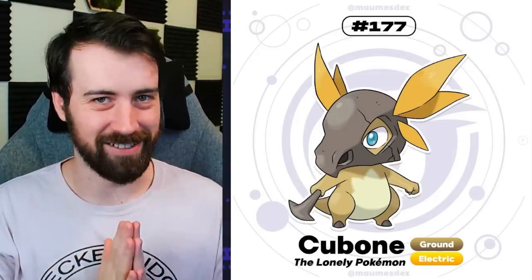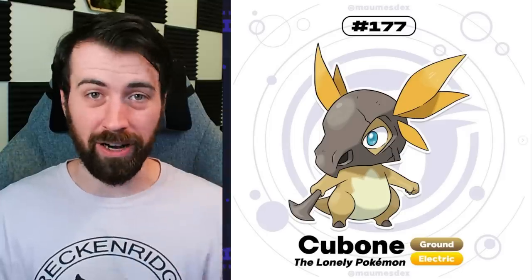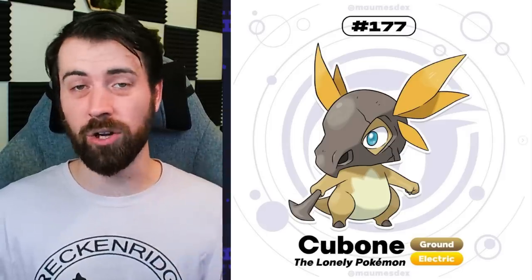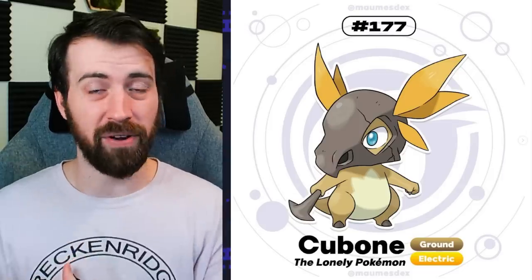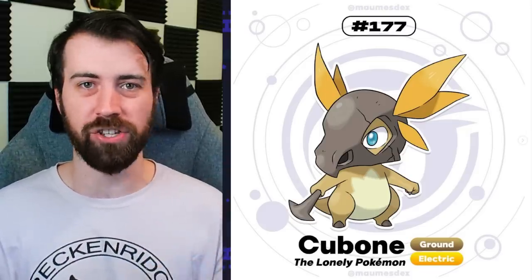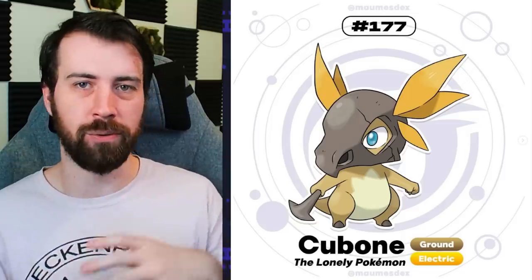Next up, we have Talassian Cubone, which is an Electric Ground type. Fun fact about this design - this was actually submitted as a variant for Cornera for a contest I did back when I hit 1k over on Instagram. So this was originally Cornera Cubone and Marowak, but I ultimately liked the Rock type variant that I ended up choosing better, so I let Maumus use this for his region. I just adore this design so much - I almost picked both to be in the region, having this one hang out near the power plant and the other one by Bones Ridge.